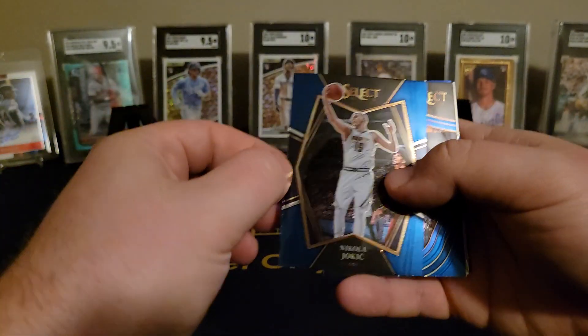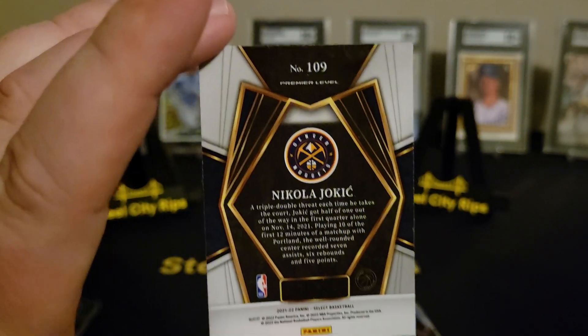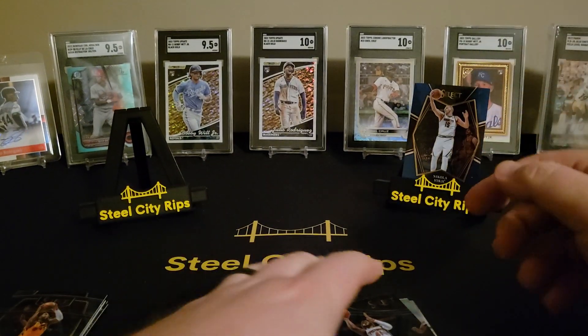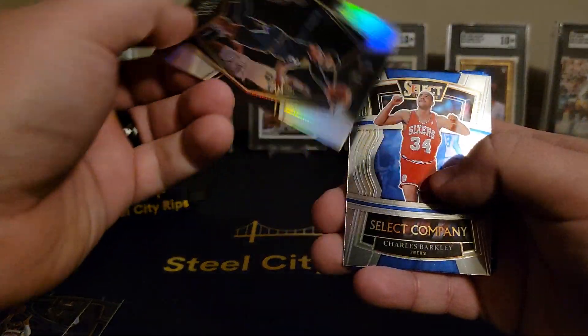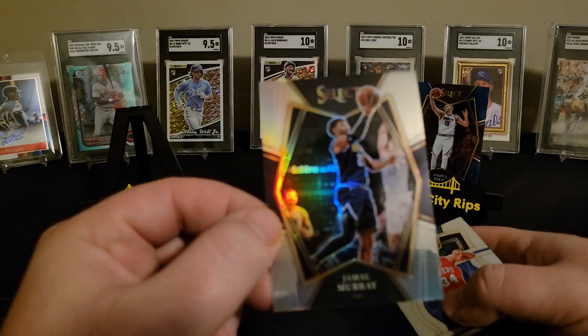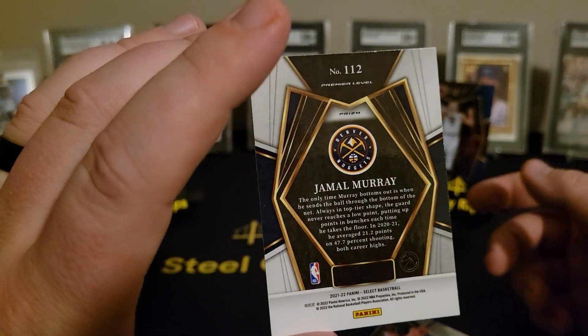Alex Caruso — there's a joke. That's probably one of the higher levels, right? Let's see — premiere level. Good player, premiere level. I don't know that that's worth much, maybe a couple bucks. Then an upside down card — Jamal Murray on the prism. Another premiere level.